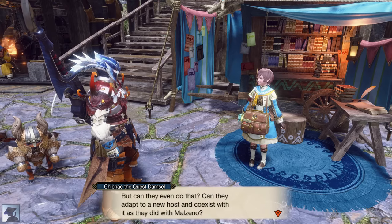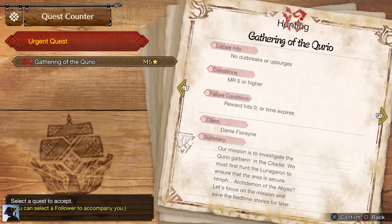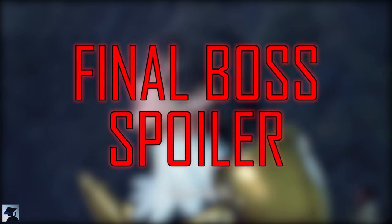Completing 2 key quests will unlock the Urgent Quest, which will be Lunagaron again — but spoiler, he's actually not a normal Lunagaron. Go fight him and you will see what I mean. At this point of the game, you will unlock a cutscene featuring the final boss. If you don't want to be spoiled, don't watch any further.